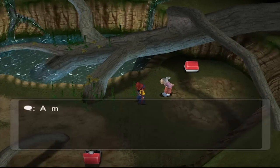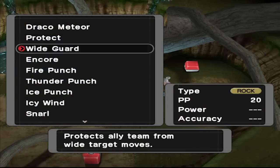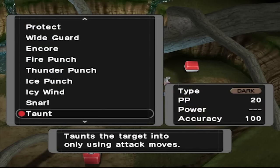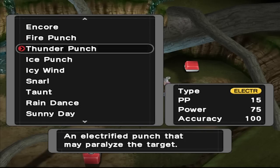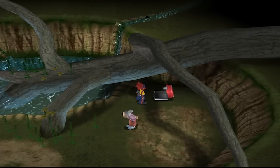I'm the move tutor — have any moves? Yes, ma'am. Look at this: Draco Meteor, Jesus Christ. Fire Punch. Thunder Punch. Ice Punch. The list goes on, baby. And obviously the more you play, the more she actually starts to give you. Just something to look out for when you're exploring the place.